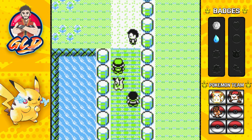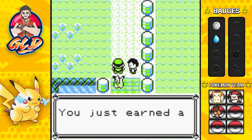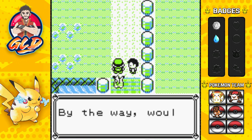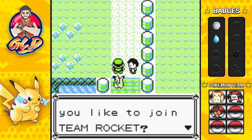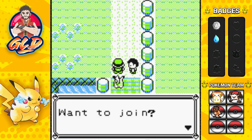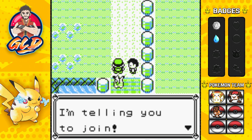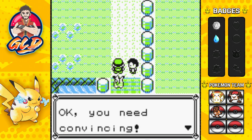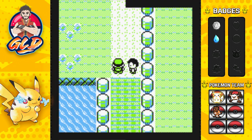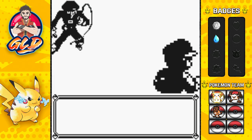Congratulations — you beat our five contest trainers, you just earned a fabulous prize! We get ourselves a Nugget. By the way, would you like to join Team Rocket? We're a group dedicated to evil using Pokemon. Want to join? Are you sure? Come on, join us! You need convincing? I'll make you an offer you can't refuse. Alright, here we go guys — another battle and this is a Team Rocket member.